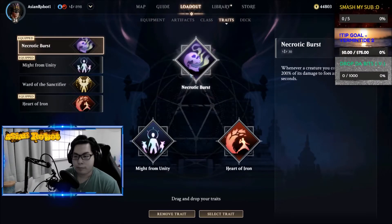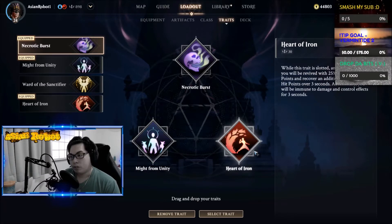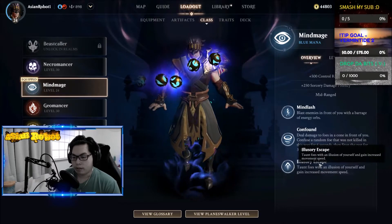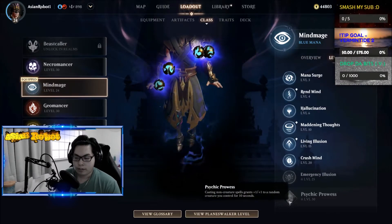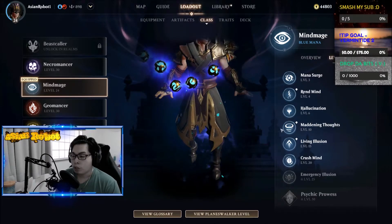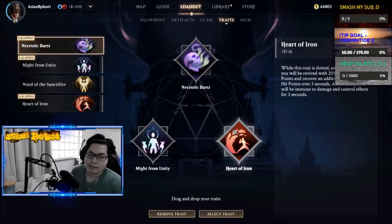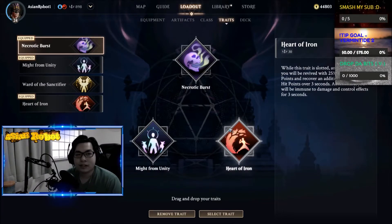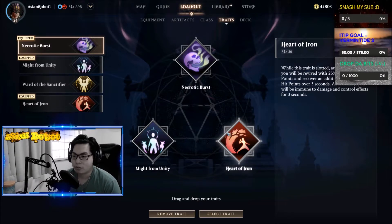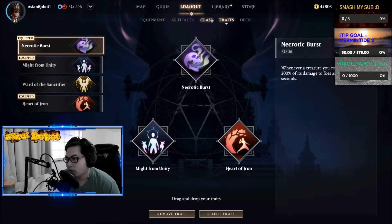From the Necromancer I put in Necrotic Burst, because this one summons weak creatures that, if they die, are more helpful — they give 200% of their damage. Might from Unity: whenever you summon a creature you gain lesser might. Heart of Iron can actually be substituted for the Mind Mage's trait: casting non-creature spells grants +1/+1 to a random creature you control. That can be pretty insane considering how many spells you're casting. If you don't have it yet, just throw in whatever. The one essential trait is Necrotic Burst.